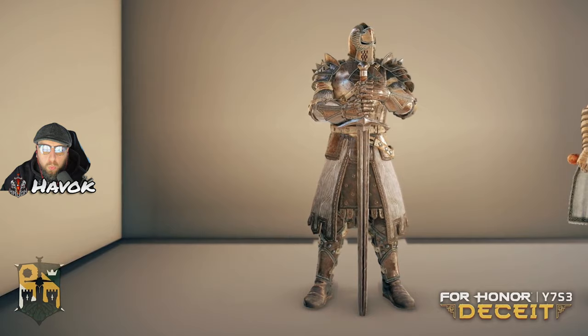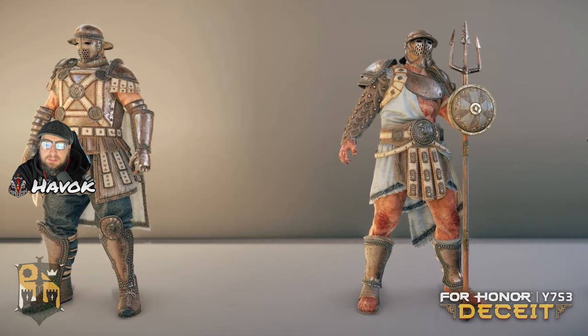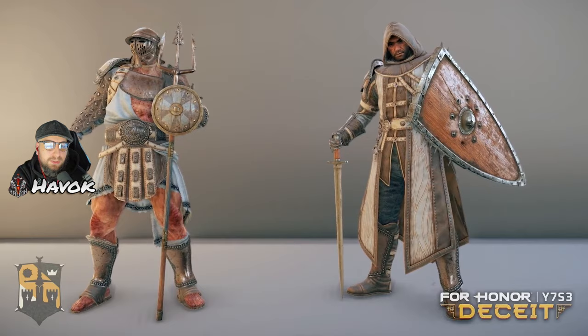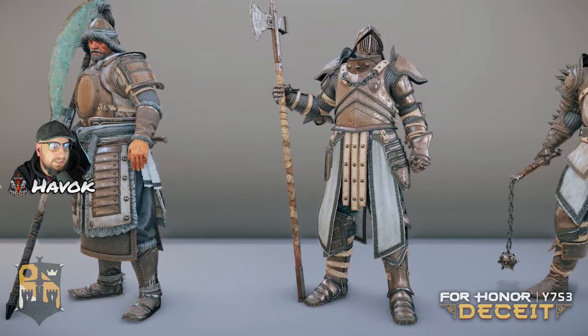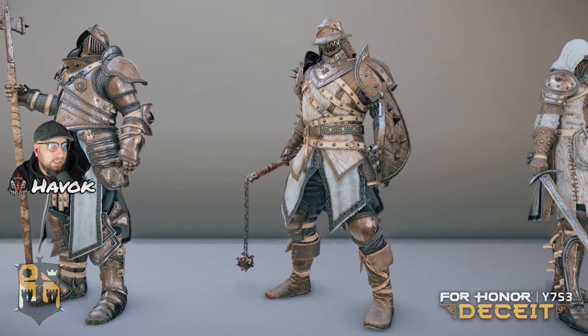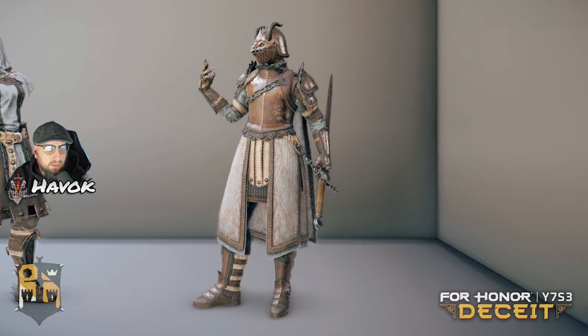Here we go, armor variations. That might be a third loadout in the making — that Warden one. Oh, look at the gladiating mask, that's weird. Is that already an existing one or not? I'm not sure, I've not been keeping up to date with the gladiating masks. Okay, so these are — like they said — they're focusing more on light armors on these ones. I think you can make some pretty clean loadouts with this. Obviously looking at it as it is right now it doesn't look like much, but with your customization on top of it it'll look pretty clean.